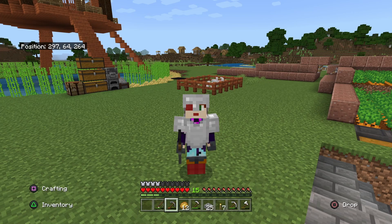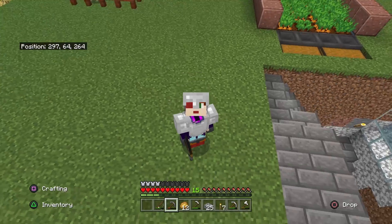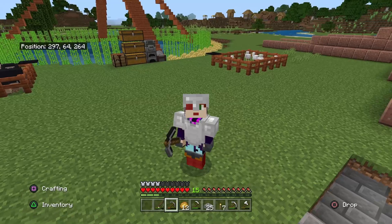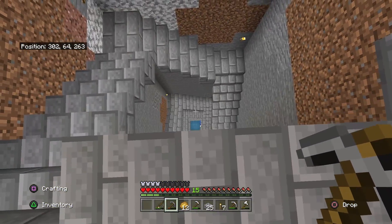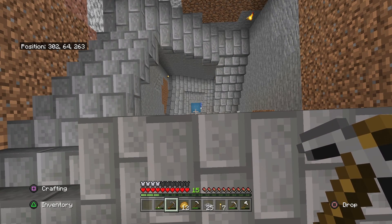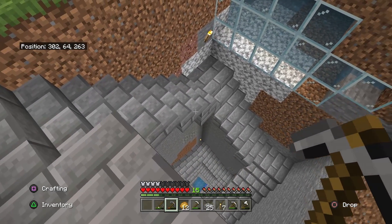I figured you'd want to know where I got all these blocks from — the smooth stone bricks, nice granite, all that stuff. What I do is I mine; this is Minecraft after all. Right over here is my mine. For me, the key is having that pool of water because it makes it really easy to go down. It doesn't have to look exactly like this — this is just really convenient for me.